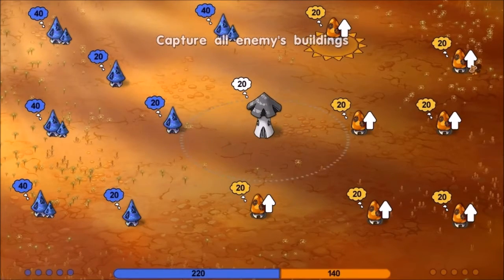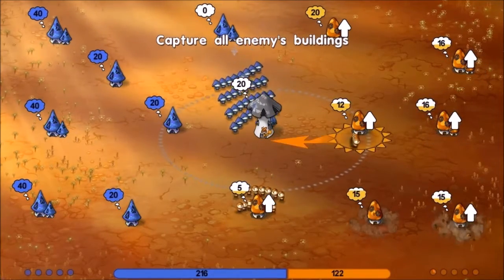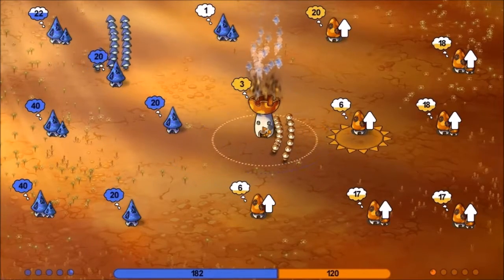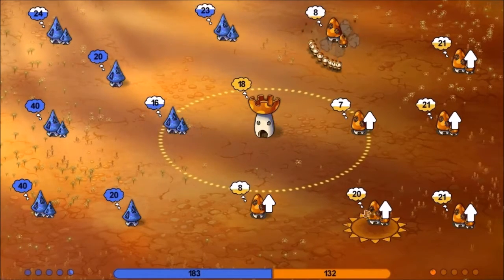Alright, I think we'll start with an upgrade or two back here. Looks like he's... let's see if we can get this tower. He's wearing it down. Just take it right from him. There we go. Let's go ahead and upgrade that.